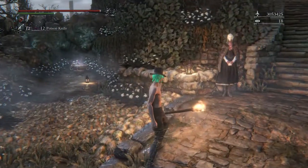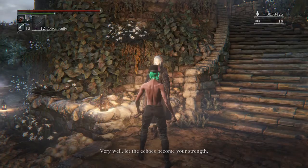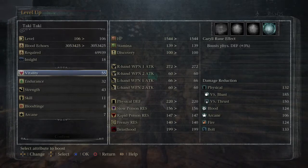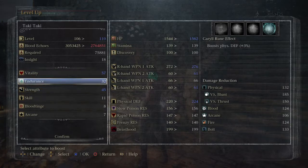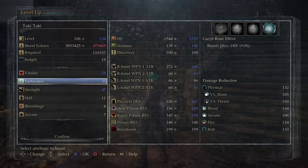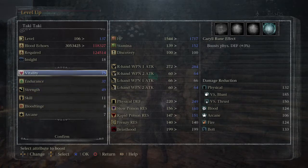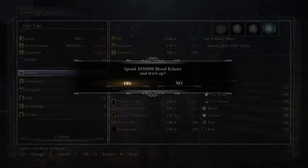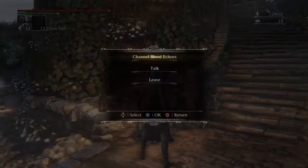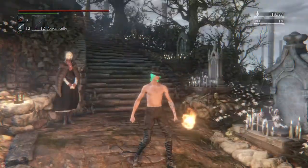Now what you're supposed to do: if you want to level up, obviously go here just like you would in Demon's Souls, and just level up what you want. I would focus on these three the most. Vitality is always my favorite — I max it out all the way, like 75 — it looks pretty good. This is the most efficient, fast way to level up.